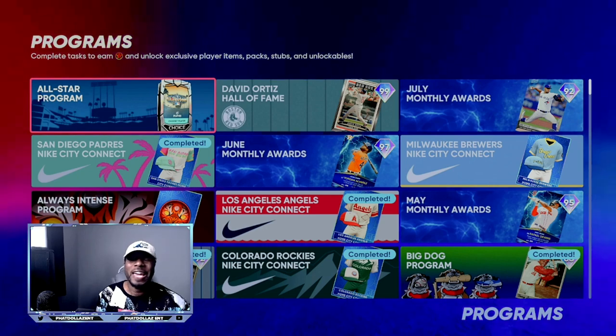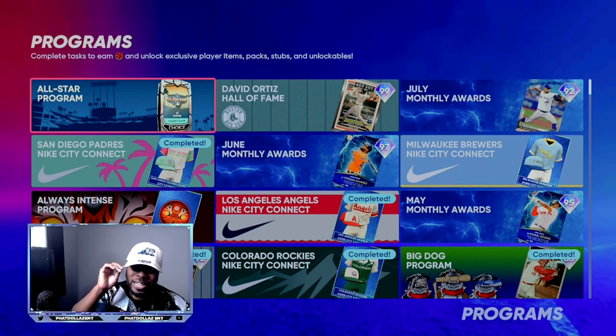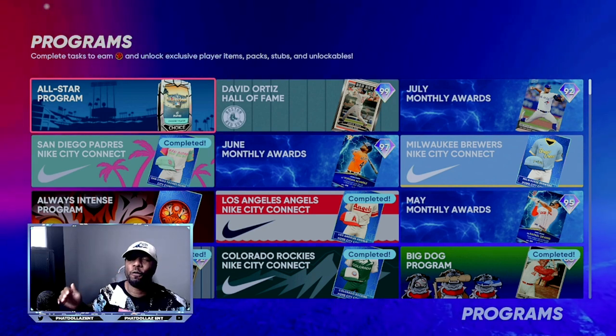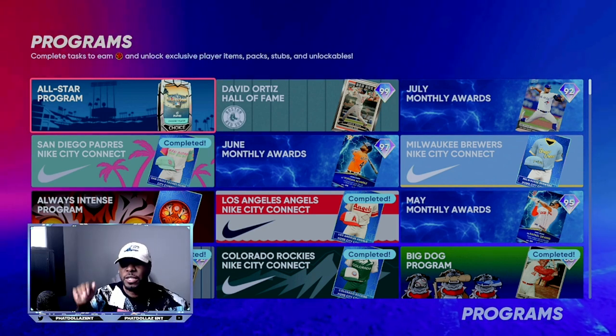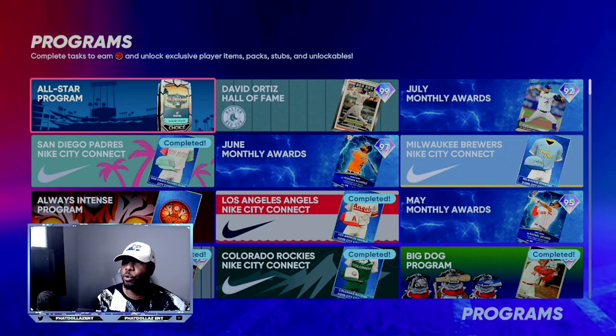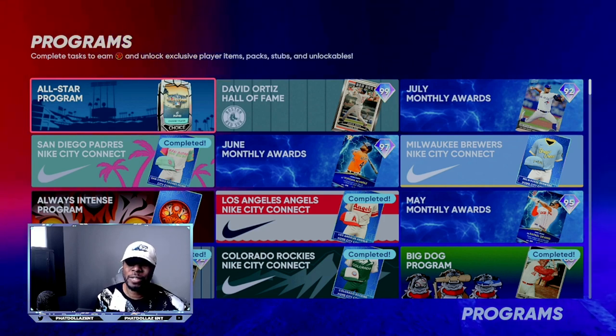Or you can use everybody's favorite Mini Seasons method. I'll be streaming in about two hours — in Mini Seasons, in about six hours I have made over 600,000 stubs already. Easily the best stub method in the game. Go knock this All-Star program out and I'll see y'all when I go live — turn those notifications on!